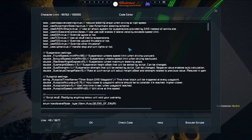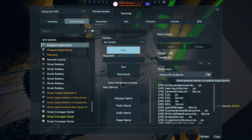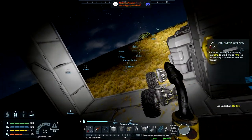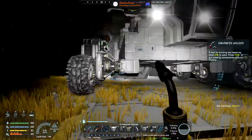I'm not going to use autopilot on this rover so we don't need a timer block. It seems all good, but there are going to be a few failures because we've not got artificial mass and things like that — we don't really need any of that.